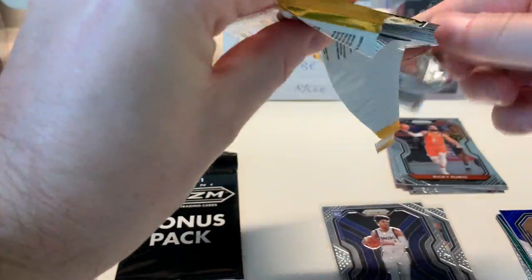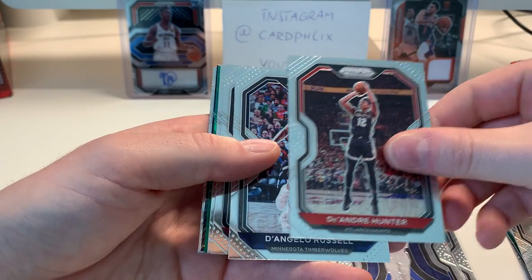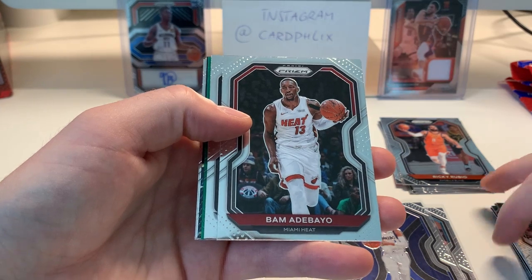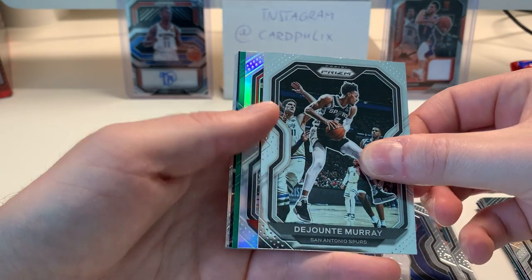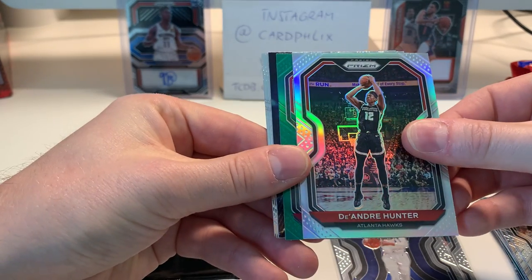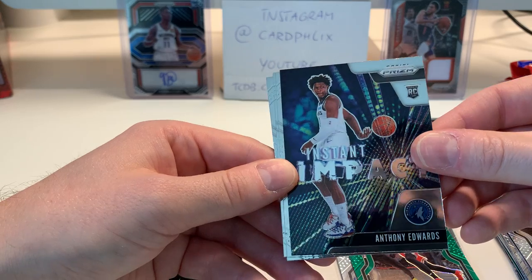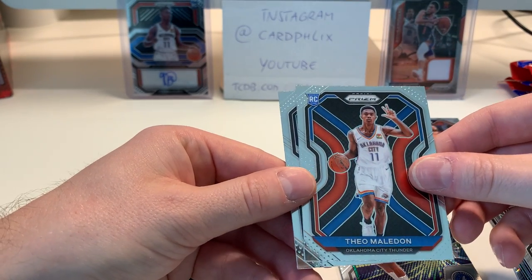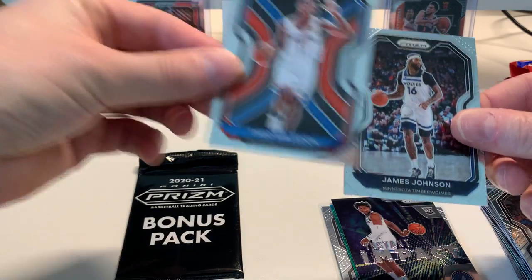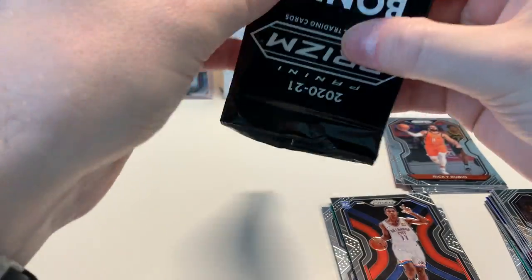KD — always welcome in the PC. DeAndre Hunter, Hawks. Bam Adebayo. Dwyane Wade — I love him. Nice. DeJounte Murray, and our silver is DeAndre Hunter. Green Lori. Anthony Edwards instant impact rookie — cool card, nice nice nice. Brin Forbes. I got Theo's auto from a blaster before I started filming these breaks — being half French I like Theo. James Johnson. Can't complain so far, pretty cool hit.